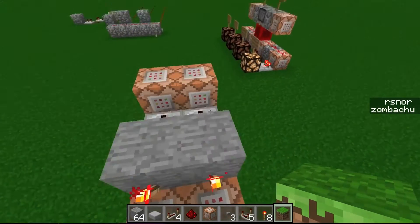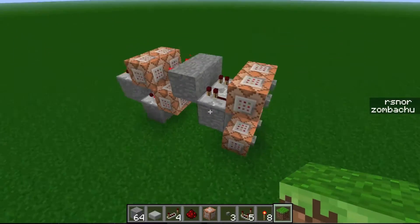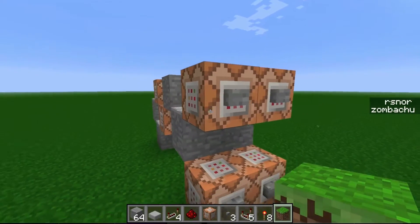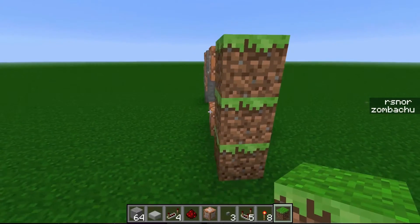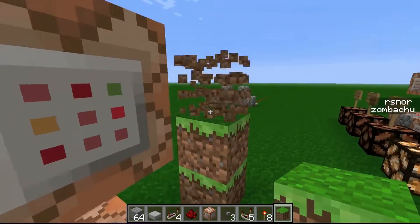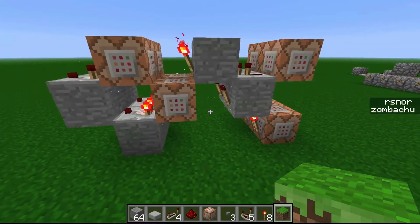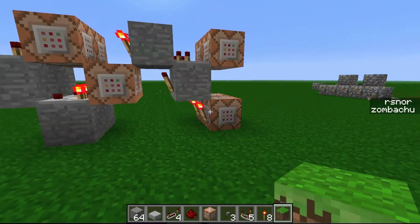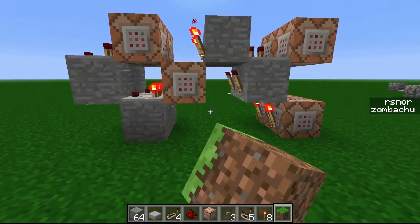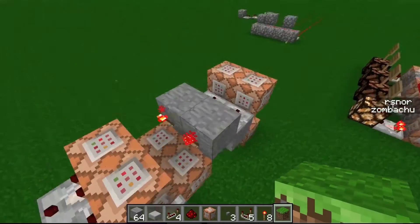I spammed the chat a little bit with some stuff. What we have going on here is it's vertical of course, so like this would be one unit. I also tried to get it as compact as possible. I would give other people a challenge to compact it farther. It is six by three by one — 18 blocks for one unit.